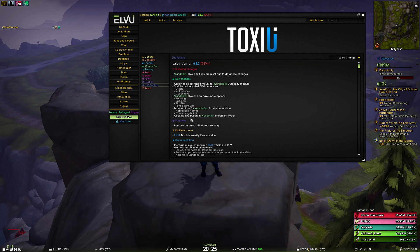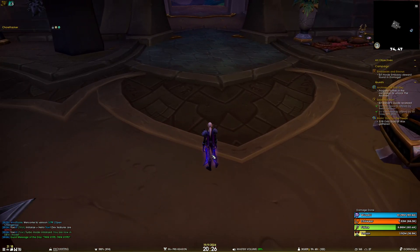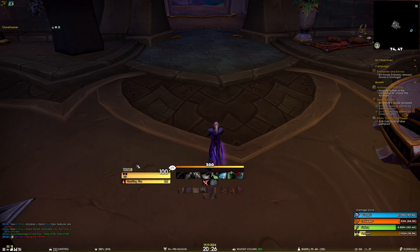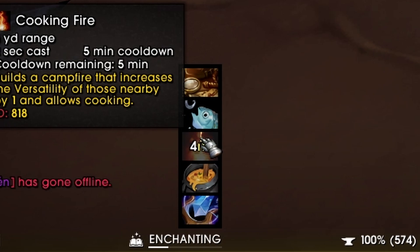We have also added a cooking fire button to the Wunderbar profession flyout. I had to re-log to another character that actually has cooking. If I right-click the profession module you can see we now have the cooking fire button right here, and if you use it it has a five-minute cooldown which we show with both a text and a swipe.